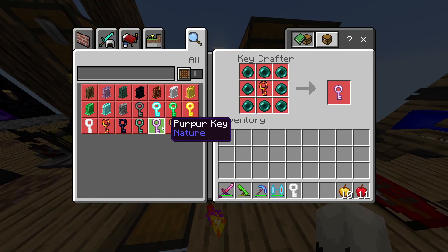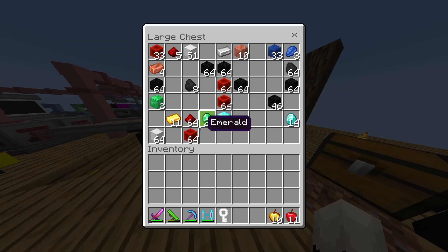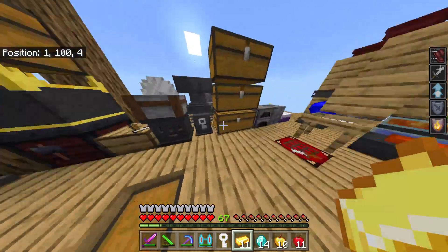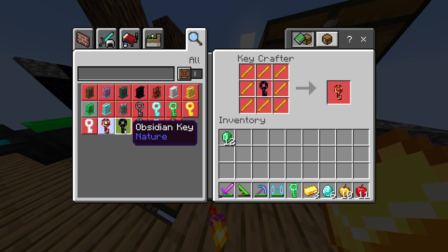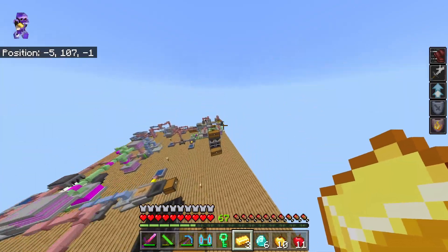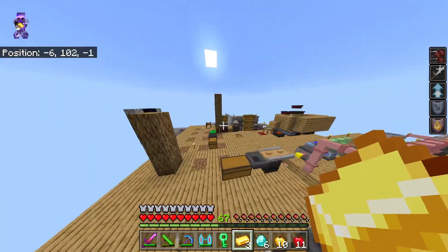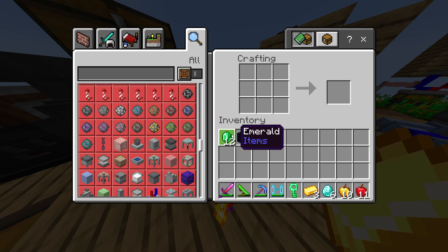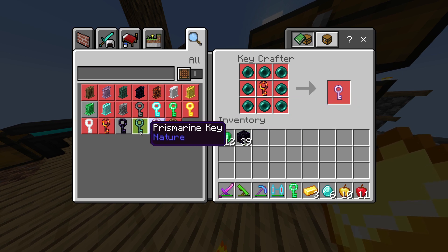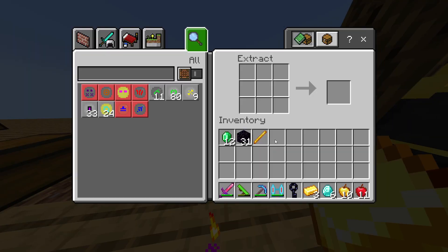So we have to make a purple key, and that's gonna be really expensive. We're gonna need some gold, let's grab all of this stuff. Now we need obsidian, then blaze rods and purple stuff. We need ender pearls too, and blaze rods — I think I can make them.